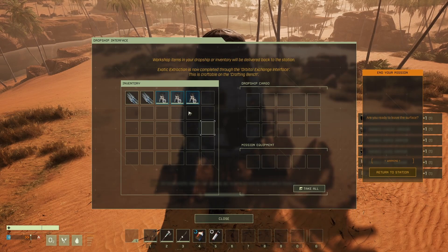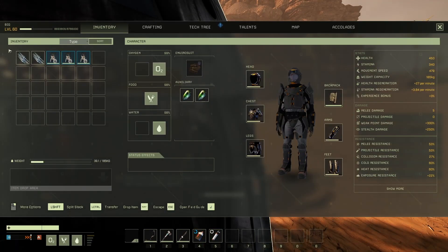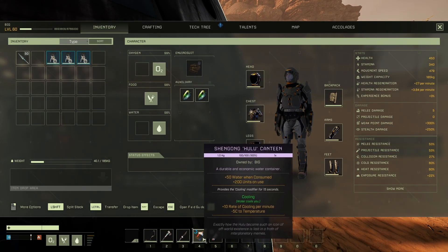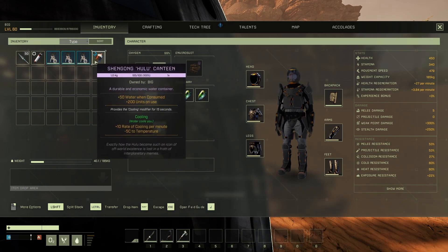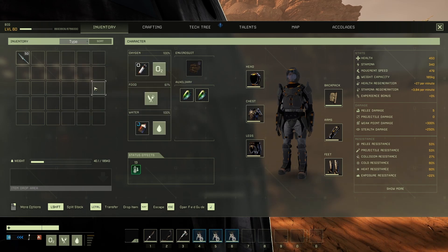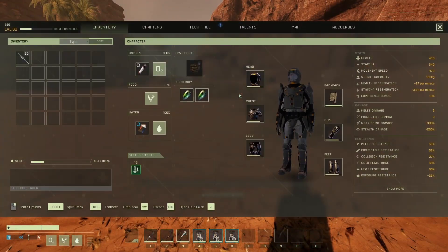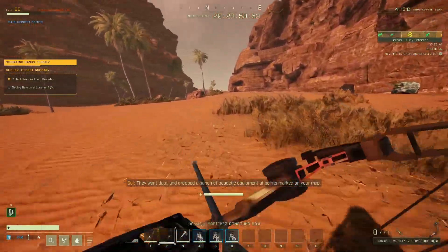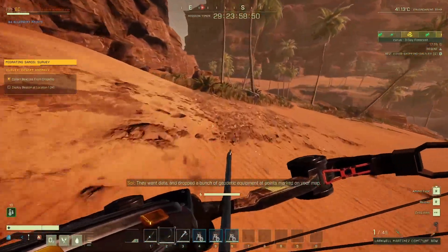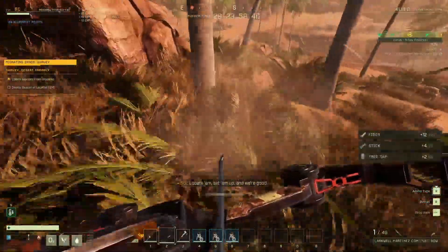They're pouring cash into figuring out Icarus's geology and tectonic processes — anything that could help them locate exotic deposits. Apparently they think the stuff speeds up geomorphology. Anyway, they want data and dropped a bunch of geodetic equipment. The locations are marked on your map — locate them, set them up, and we're good. Let's go.